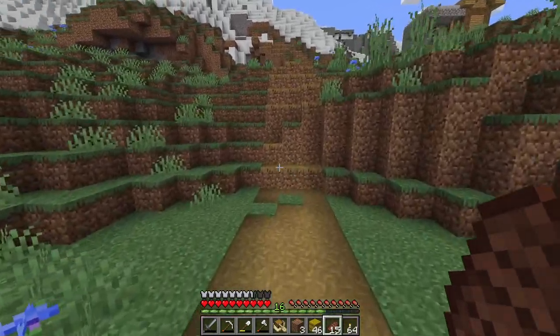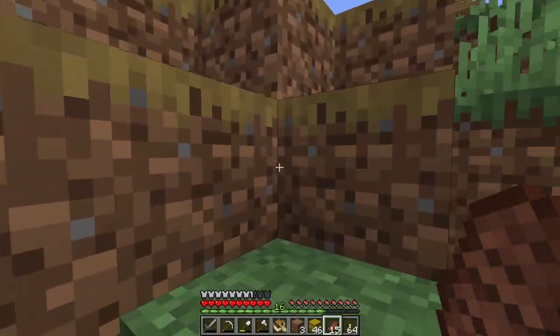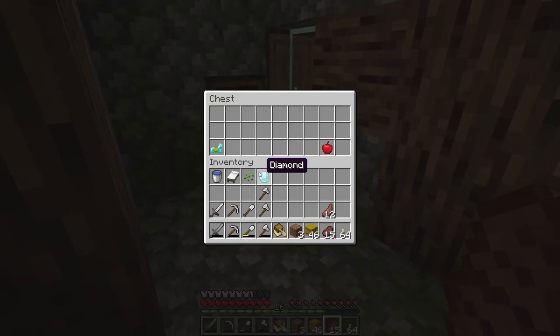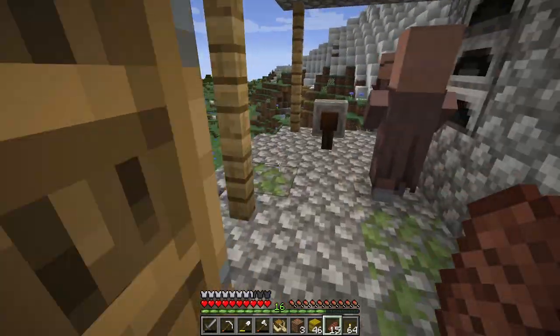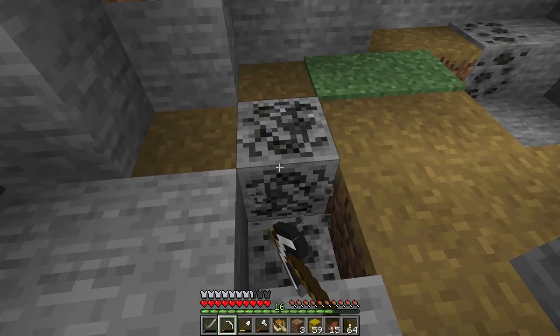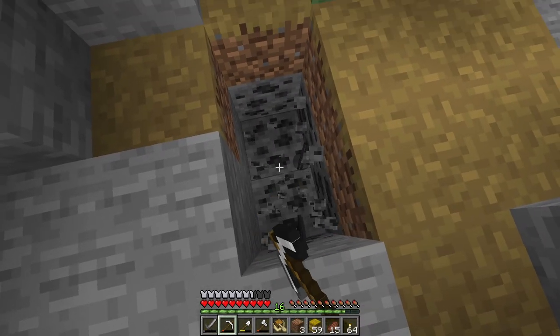I see a blacksmith so let's go see what loot they have. Oh my goodness - diamond horse armor! You can keep the apple. You know me - if I see coal I have to get it.